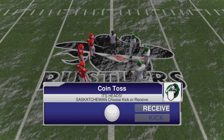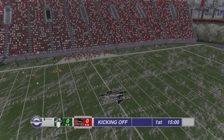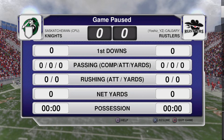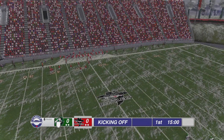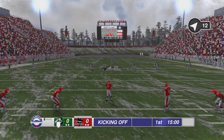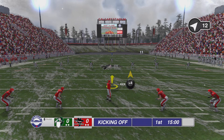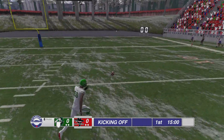Waiting for the coin toss to stop spinning - we're home. 15-minute quarters - is there a way to change this? I reckon we'll play two defensive and two offensive series depending on how long it takes. I aimed the kick but it went nowhere, though it is taking a very good bounce.